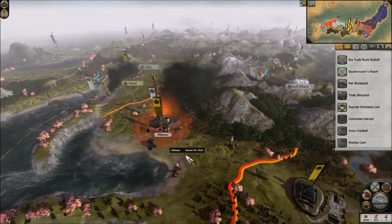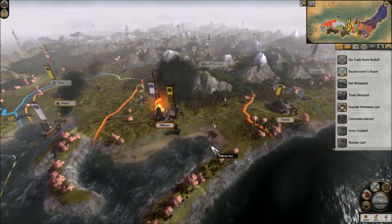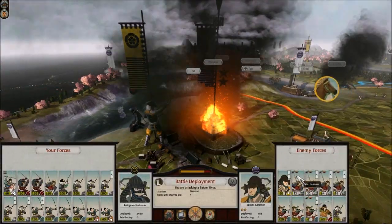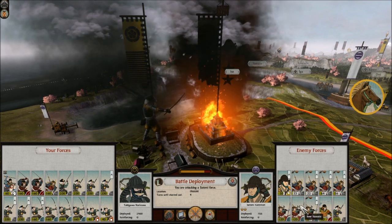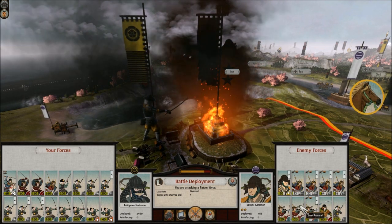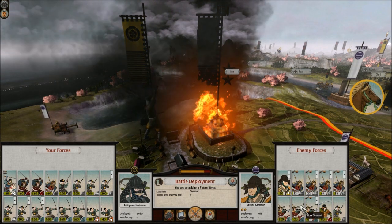Alright, good. Well folks, I believe it's time. I'm going to just go ahead and do this now — take back Mikawa. What we got here? They still have yari samurai, yari samurai. They still have a lot of bow samurai. I outbowed them though, so we'll see how smart they are with their deployment. I might just do an all-out assault. We shall see.